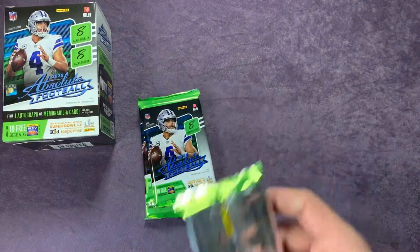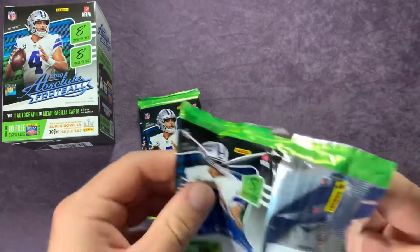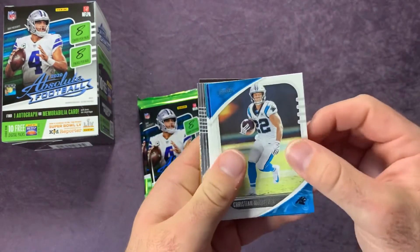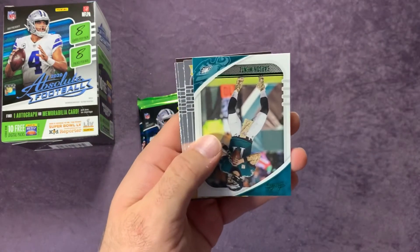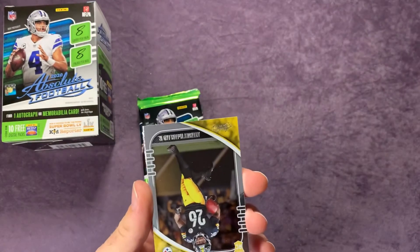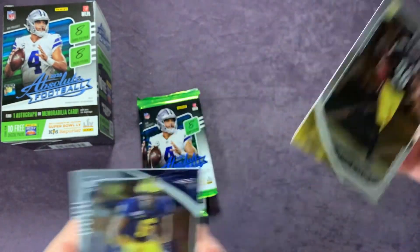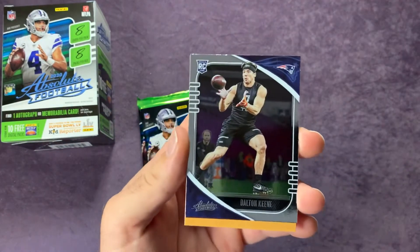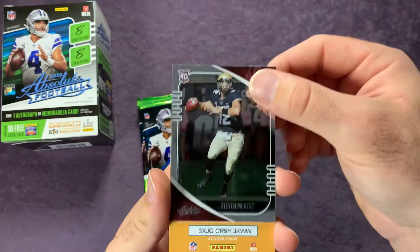Tee Higgins is something to watch for the Cincinnati Bengals. He and Joe Burrow are already connecting well as rookies — it'll be interesting to see how that develops. Pack five: Christian McCaffrey, Julian Edelman, Gardner Minshew, a Carson Wentz green parallel, Anthony McFarland Jr., Josh Uche, Dalton Kincaid, and Steven Montez.